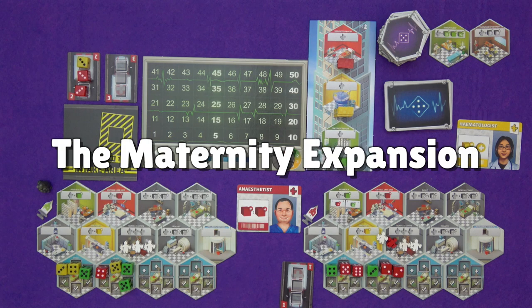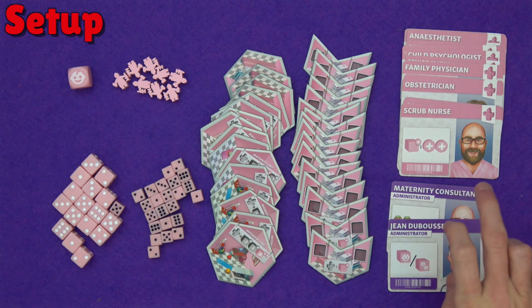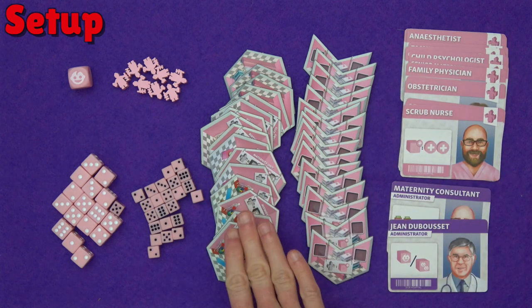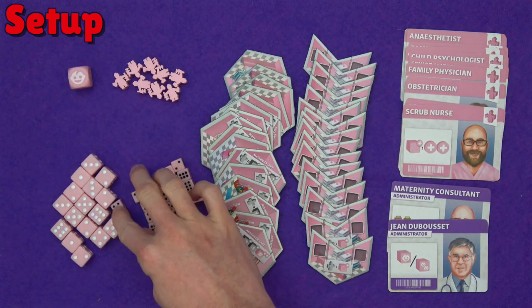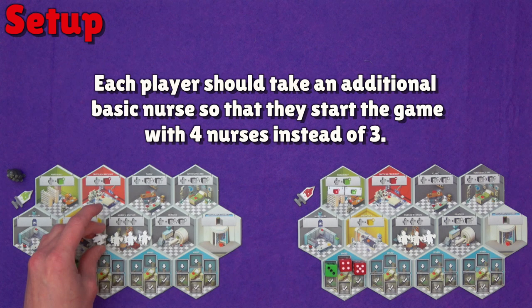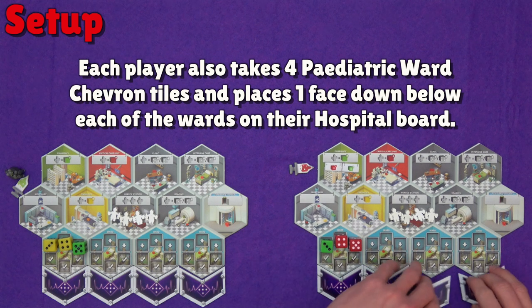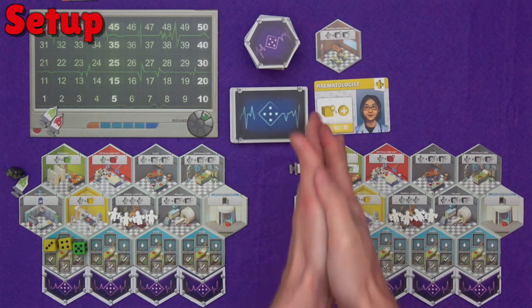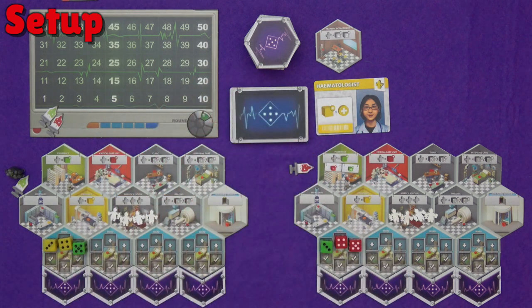Let's move on to the maternity expansion. For the maternity expansion you will need the two new administrators — the maternity consultant and Jean Dubousset — the maternity specialist cards, the maternity department tiles (basically the pink things), the paediatric ward chevrons, mother dice, tiny baby dice, pink specialist meeples, and the midwife die. In the setup, players start with an additional nurse each — four instead of three — and each player also gets one paediatric ward chevron face down underneath each of their wards.